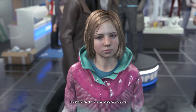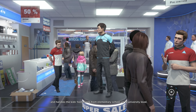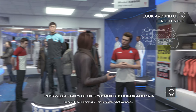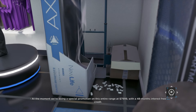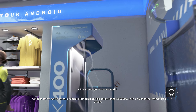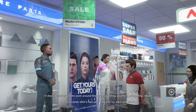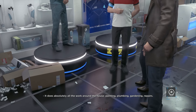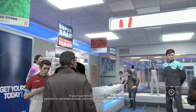This is the top-of-the-range household assistant. It cooks 10,000 different dishes. Come on Zoe, let's go honey, it looks amazing. This is exactly seven thousand nine hundred and ninety-nine dollars with 48 months interest-free, and it does absolutely all the work around the house — painting, plumbing, gardening, repairs. At night it switches to surveillance mode and contacts emergency services if there's a break-in.